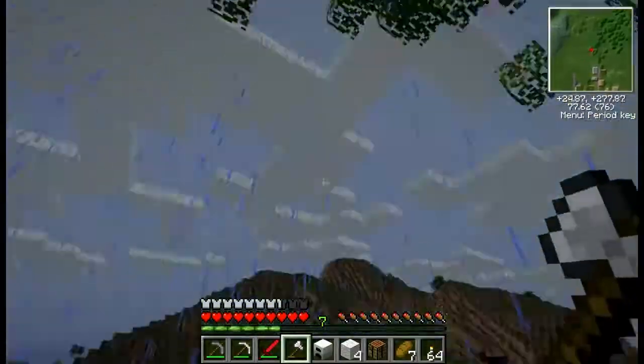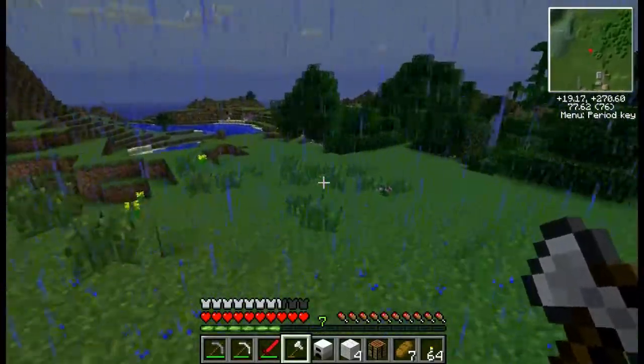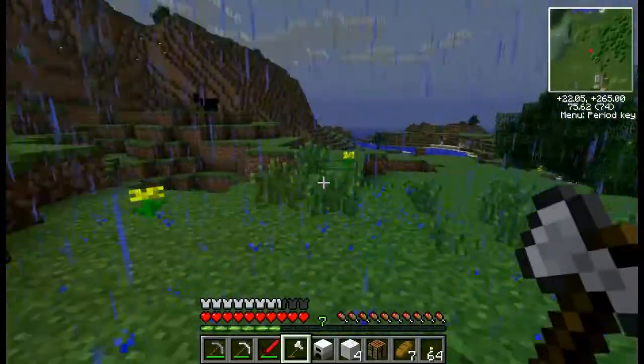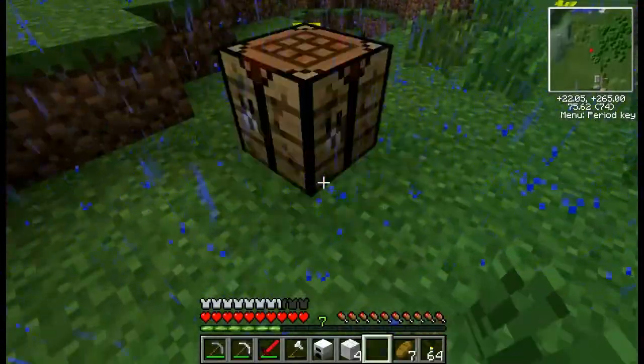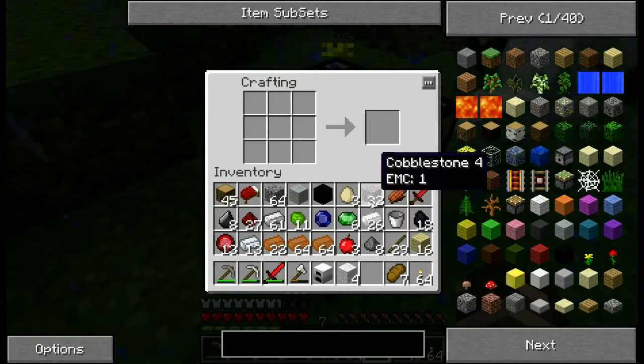All right, where are you at right now? I'm trying to find you. I'm right at where the big tree was. I see your name. Go up the hill. Did you pick up the chest? Yes. Good.